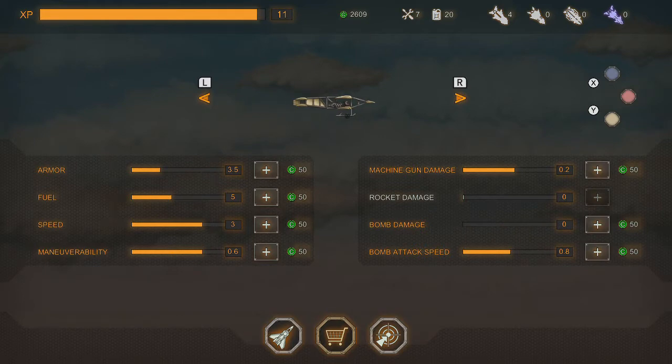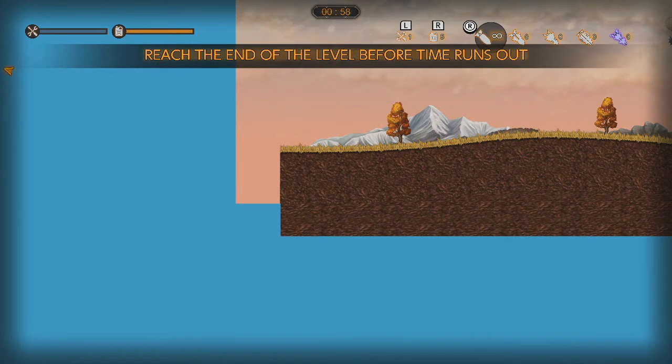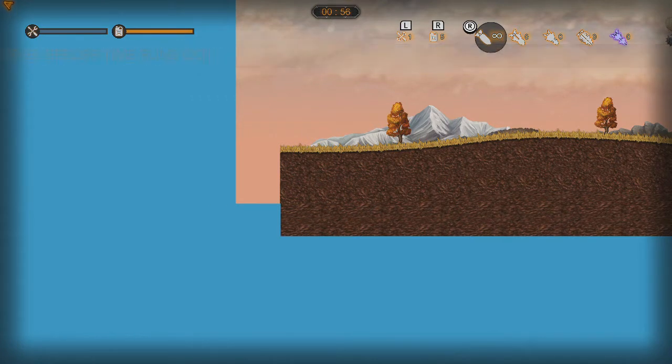Overall, things are sorted pretty well. One thing that was a big deal is that when restarting a level, I'd sometimes load in and the world would be glitched — a portion of it stuck in a corner of the screen with the rest inaccessible. Sometimes the glitch even went as far as duplicating my plane, and I could fly under the world, but going past the screen would lose track of the plane entirely.